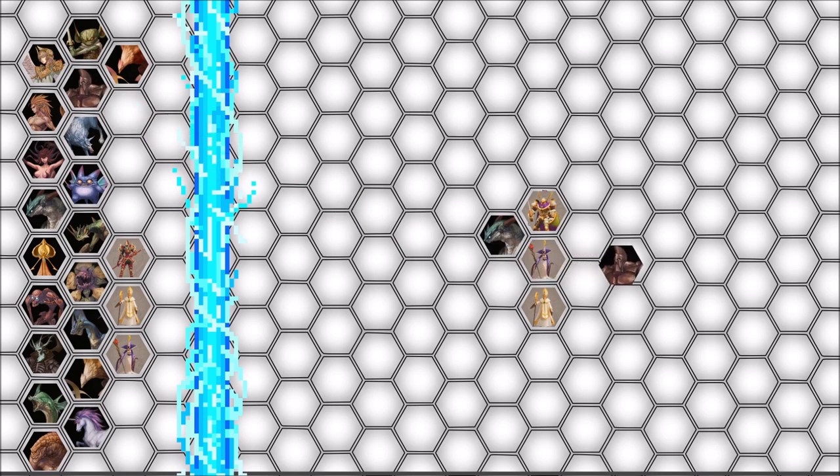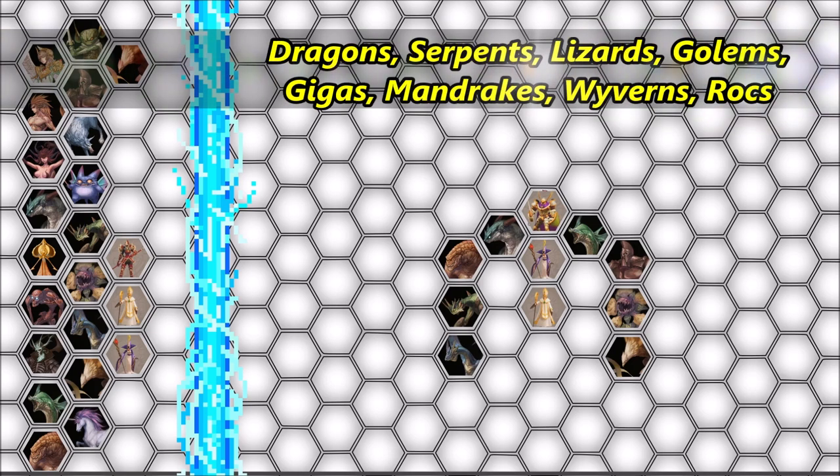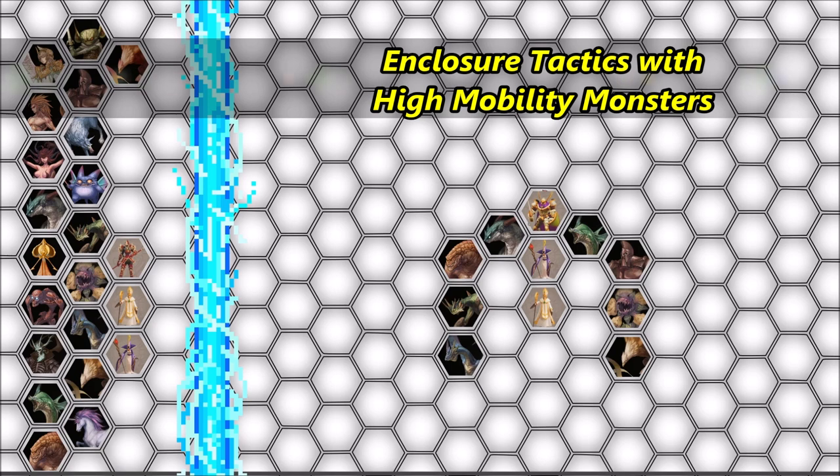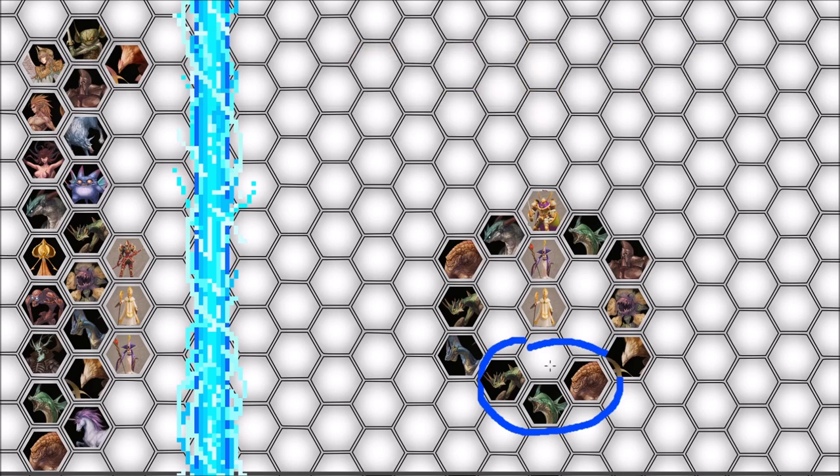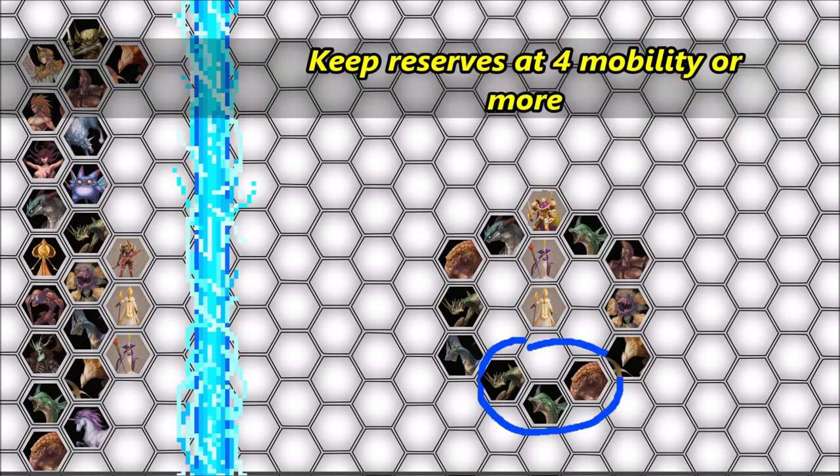Once I'm done, I will let you see the finished product. Here we are with a few examples. Literally any one of these monsters can fit any of these slots. I like to have the low mobility monsters up front that have more HP, and the high mobility monsters closer to the back that may have some range capabilities. Or if you are on offense, you can use flying monsters in the back to sweep around and gain enclosure tactics. These spaces right here need to include monsters that have at least four mobility space movement to make sure they can reach the front without trouble.